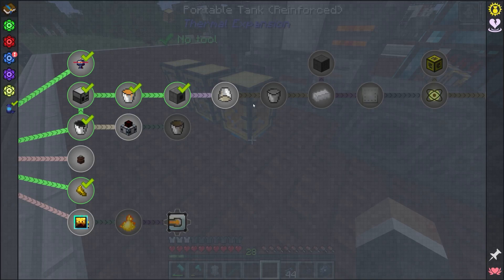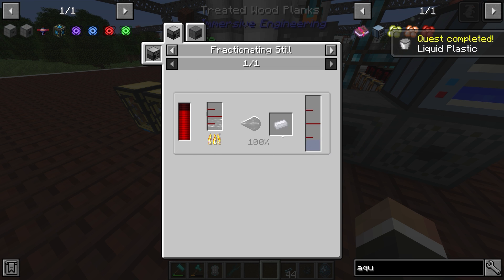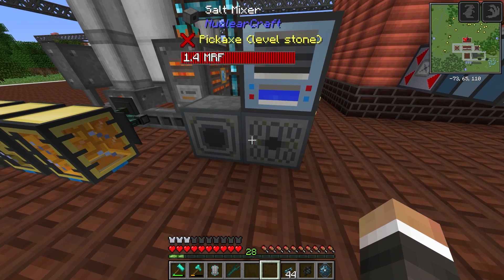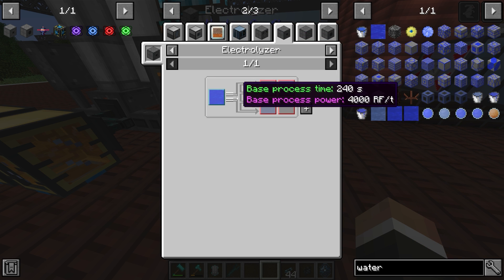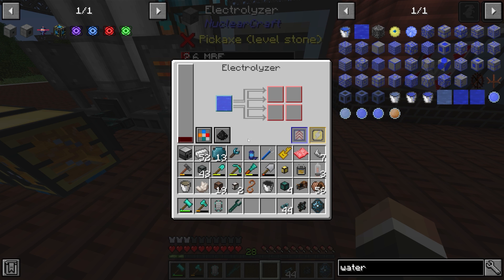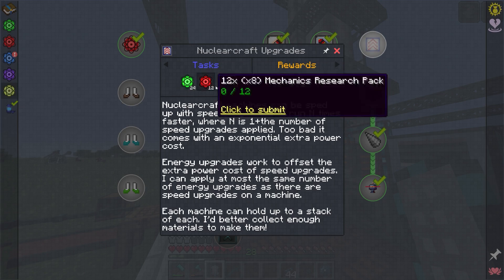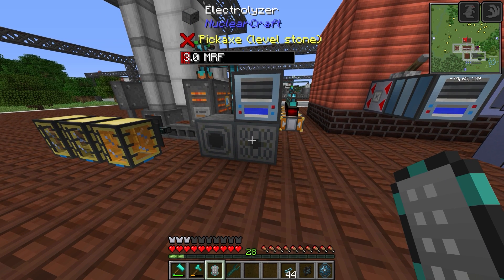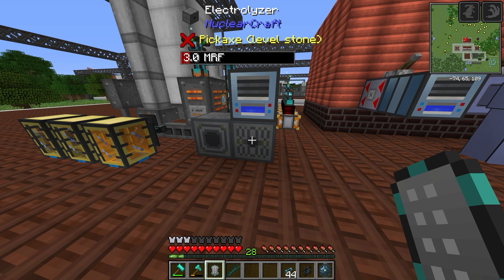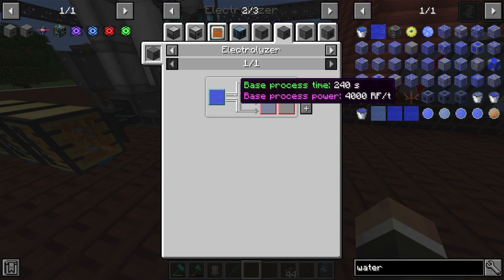We want to send that hydrogen over into the salt mixer to combine with naphtha to make ethylene. We can take the ethylene and liquid plastic quests, and it's only once we unlock the next quest that we can turn liquid plastic into plastic ingots via the fractionating still - which we already have. This machine takes 4000 redstone flux per tick to work. There are speed and energy upgrades we haven't unlocked but could. I don't think you can reduce the base power consumption - the energy upgrades only offset the increase from speed upgrades.